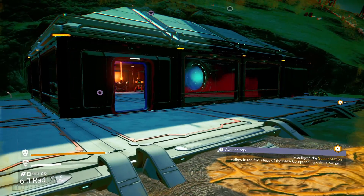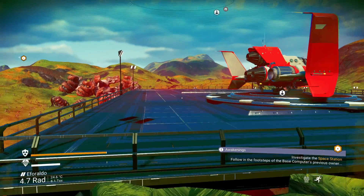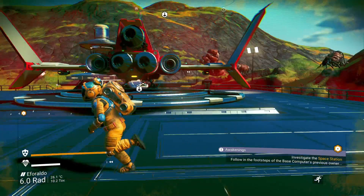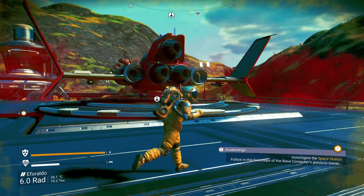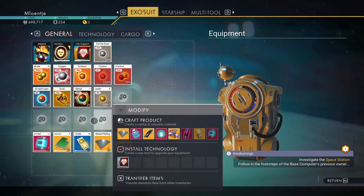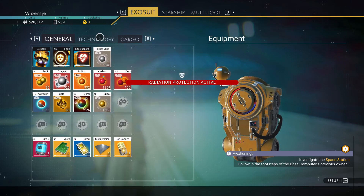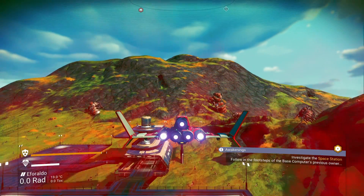With this, our base is actually semi-complete — our first starter base. What is next? First we need to change our view, because if you have third-person perspective, why not use it? Investigate the space station is the next step. Follow in the footsteps of the base computer's previous owner. We are running really low on ferrite dust because this base cost me a lot. Time to set off, time to go to the space station.